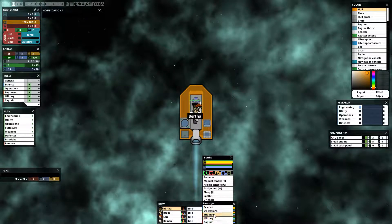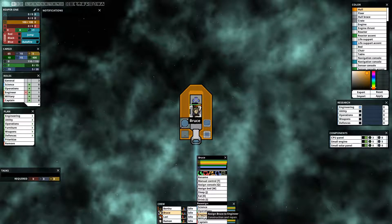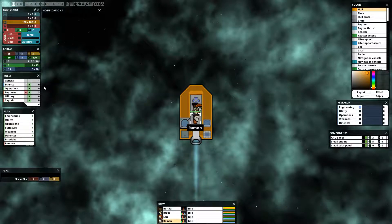So we can assign them to different roles. First we're pretty much just going to start with all engineers. One person will probably be general. Actually, you can go engineer, you can go engineer. There we go.